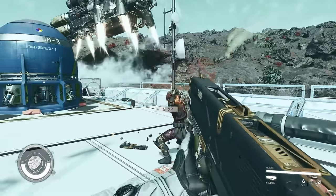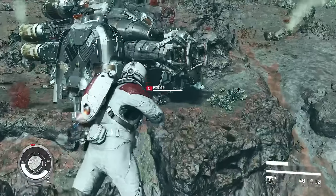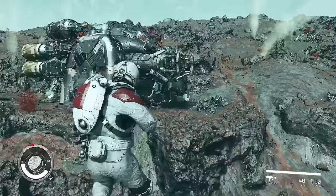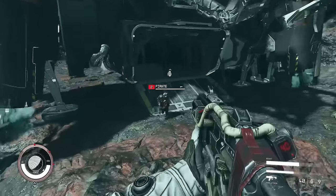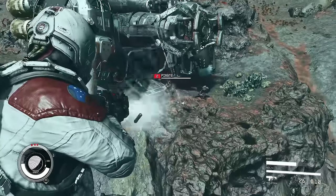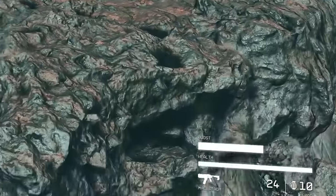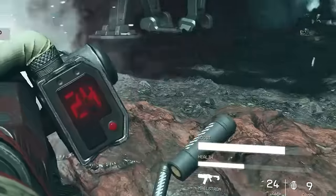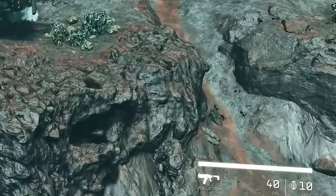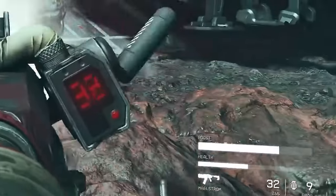As players traverse the varied landscapes of Starfield's planets, they'll have a powerful tool at their disposal: the jetpack. This allows players to soar through the air, effortlessly scaling cliffs and surmounting otherwise impassable obstacles. When using the jetpack, a boost meter appears above the health bar, indicating remaining thrust and slowly recharging when not in use. Players will need to use their jetpack carefully, making strategic use of its limited fuel reserves.